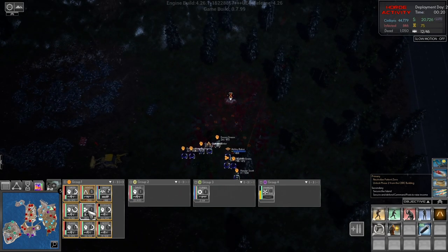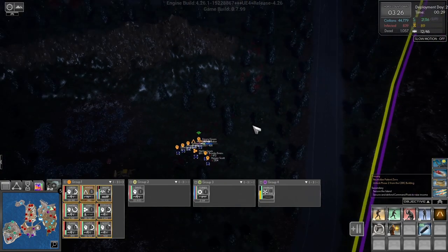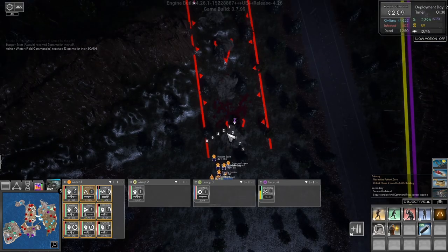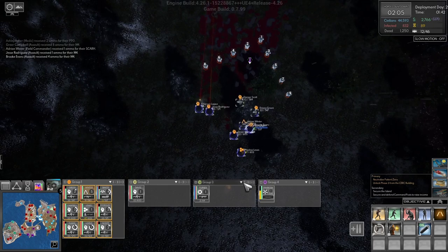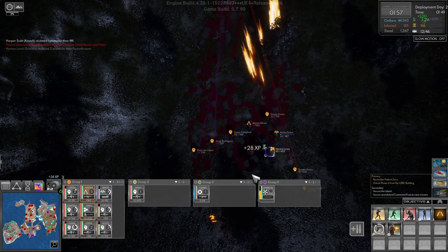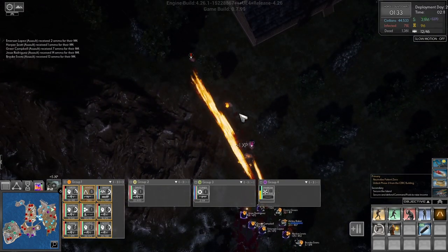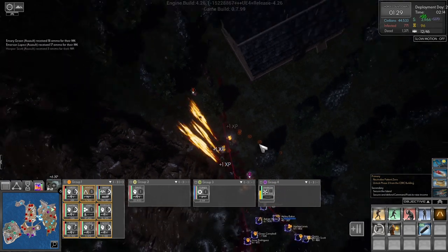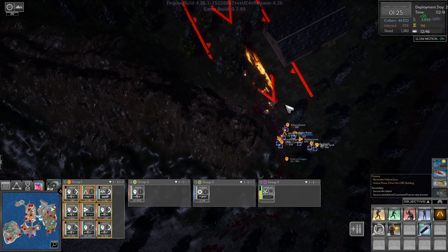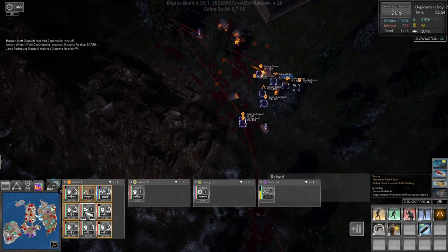Tip number five: gather DNA as fast as you can. You need DNA to take down Chelsea Trader. In the beginning you want to get to 150 DNA so that once you reach phase three, you have the option to take down Chelsea Trader or Patient Zero. Tip number six: stay away from Chelsea. She is unkillable until you reach phase three and unlock Shred Rounds. Do not go near her until you have Shred Rounds unlocked — before that she is simply impossible to kill.